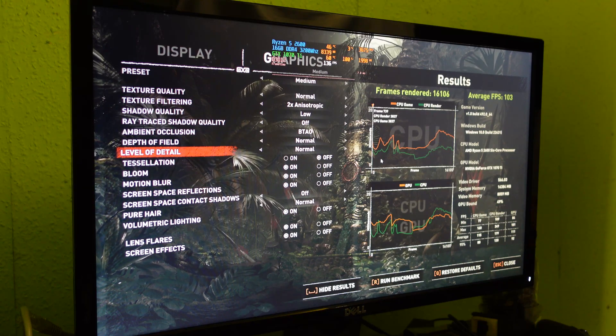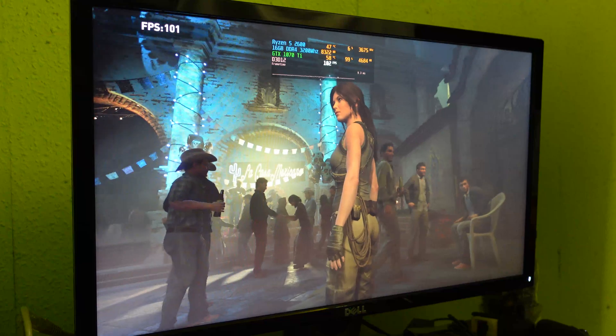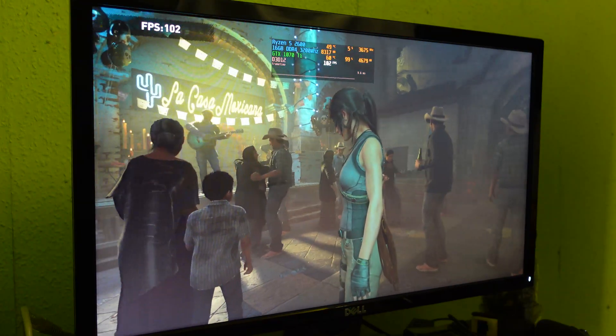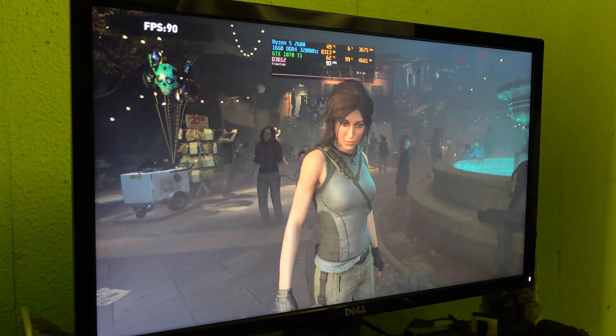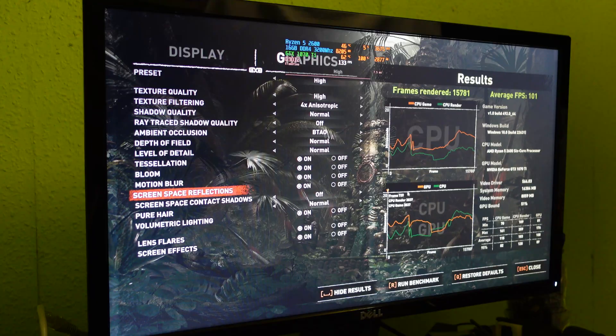At 1080p high in Shadow of the Tomb Raider, we're sitting around about 110 FPS again — it hasn't really dropped much from medium. 99% GPU usage again, around 60 degrees Celsius. Frame time is looking really good. The results for 1080p high: an average of 108, a minimum of 81, and a maximum of 176 FPS. So 1080p high on Shadow of the Tomb Raider is easily playable on the 1070 Ti.